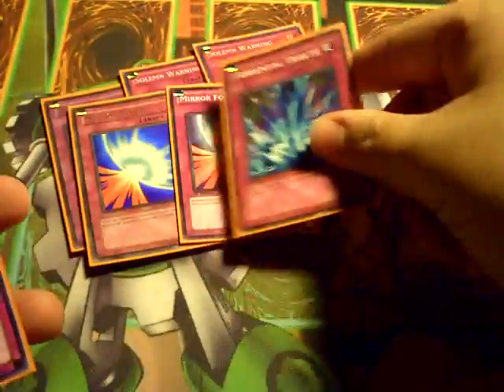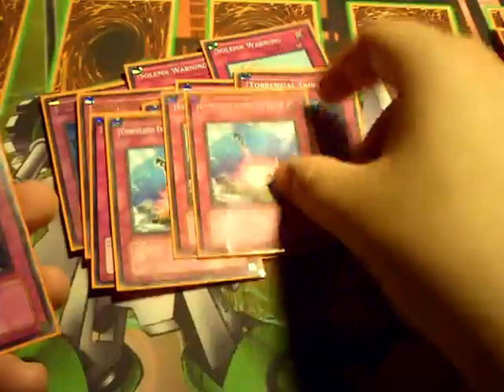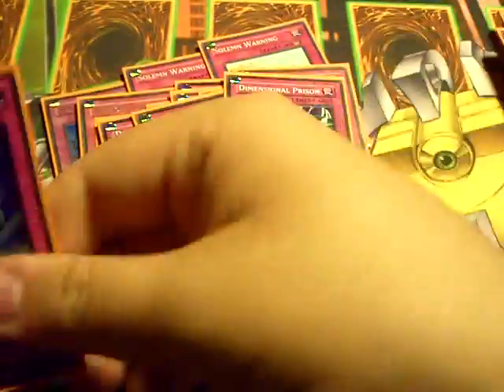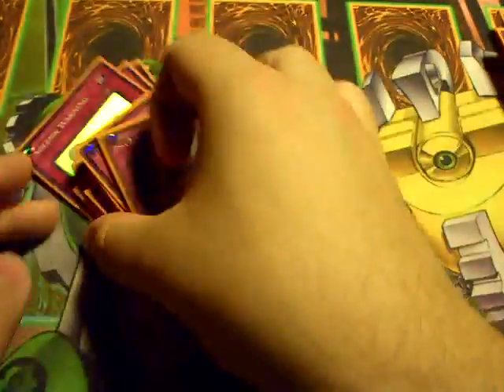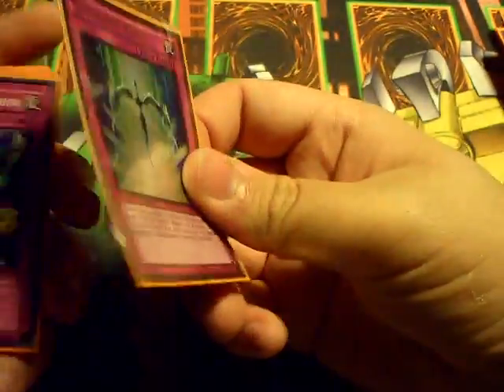Next up for traps: the Solemn Brigade, Double Mirror Force — Double Mirror Force is pretty much a staple right now; it's just too powerful. One Torrential — very receptive card. Double Bottomless — I hate Shining. Triple Compulse — I hate Shining. Triple Dimensional Prison — I hate Shining. And one Starlight Road. It seems like I always get Torrentialed and never draw my Starlight Road, but I'm playing it nonetheless.